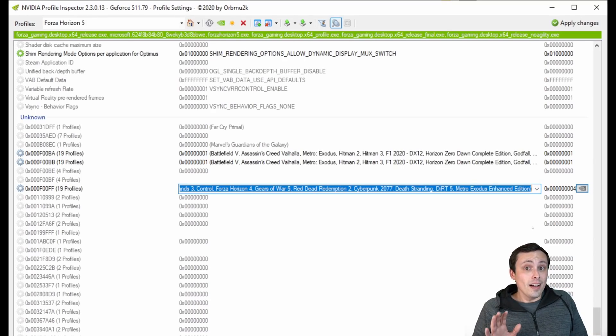If you want to add resizable bar unofficially to a game like Forza Horizon 5, since NVIDIA is too lazy to do it, you have to download NVIDIA Profile Inspector — you can get that off GitHub, it's a pretty useful program. You type in the name of the game you want to apply it to in the top left corner. Then you need to turn on the unknown settings or else they'll be hidden — there's a little button up top. That's the 'show hidden stuff' button.